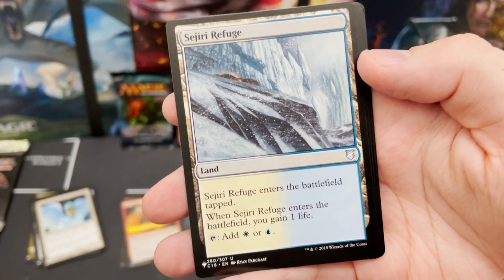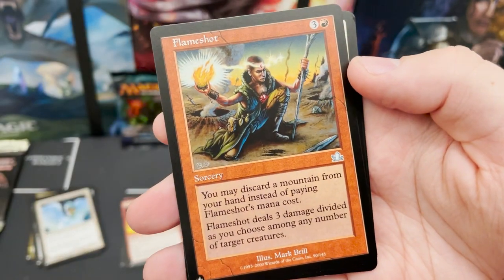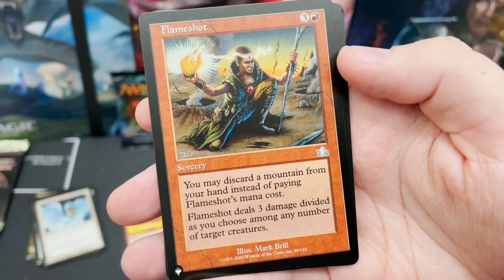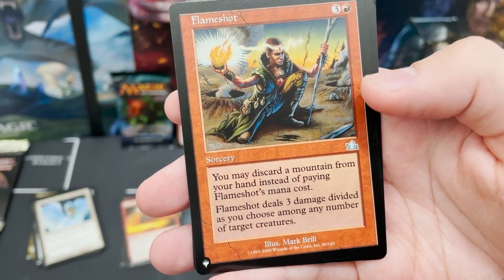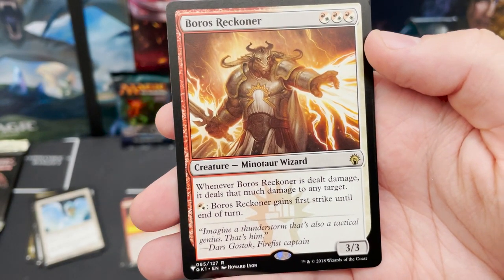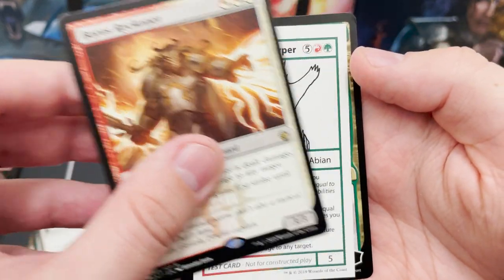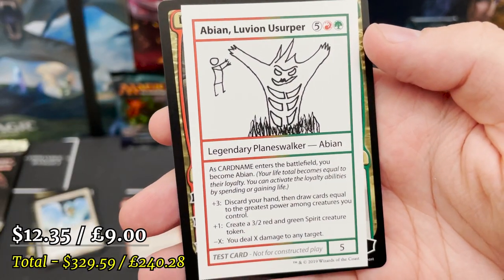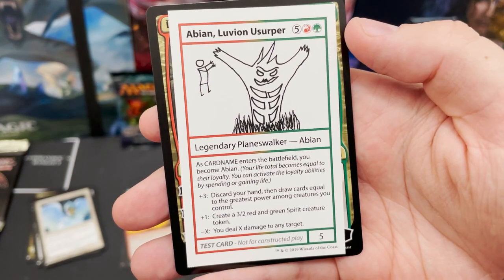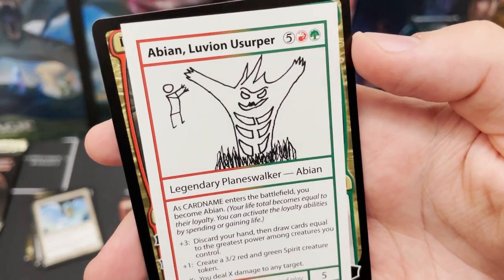And that does not add any value — just a dual land from Commander. Flame Scatter: cast a mountain from your hand instead of paying its mana cost. Still just fascinated by the missing stamp. Boros Reckoner — can't speak. First strike.